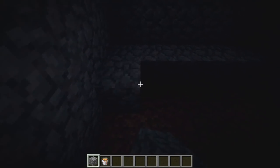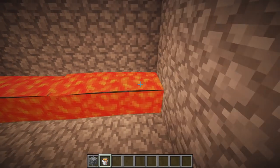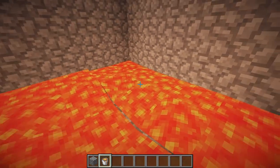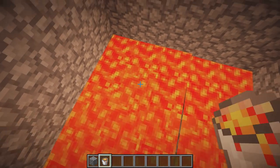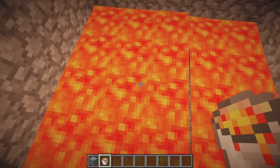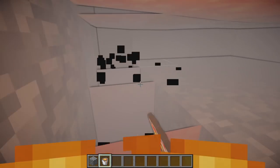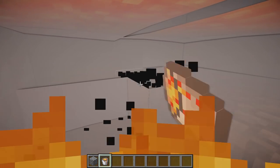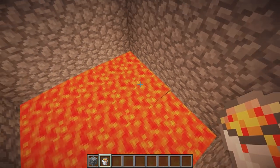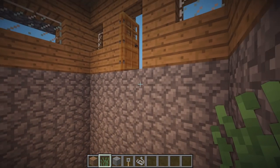Let's now place another layer of cobblestone blocks and place our lava on top of this. We can then remove the cobblestone blocks from underneath the lava so that the lava flows two blocks deep. Now three blocks down from the door, we can place a layer of dirt blocks completely covering the lava.